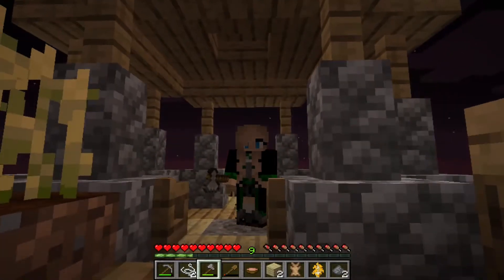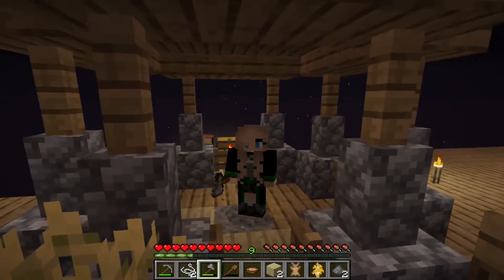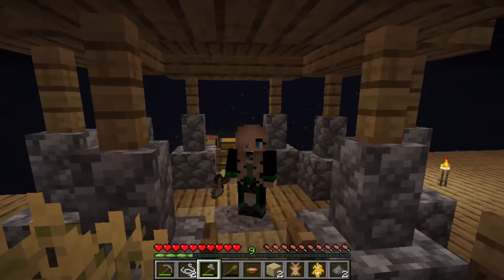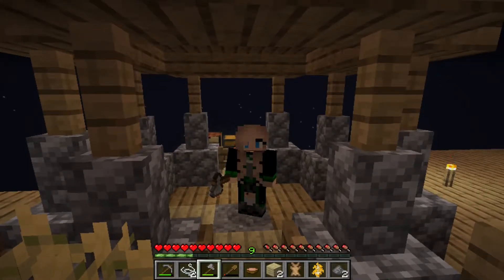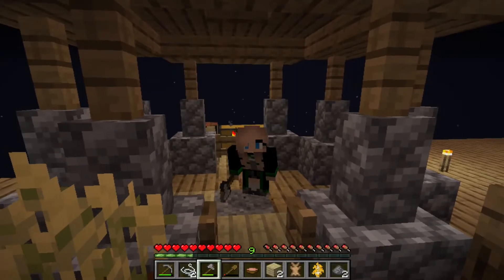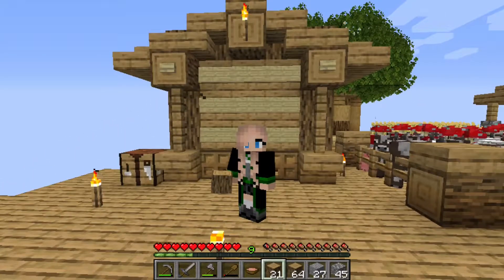My inventory is nearly full. I'm going to put some stuff away and I think we're going to get started on our barn. I don't want to end today's episode though until we have lava or an infinite water source — we've got to get one of the two today. So let's get our barn built and then we'll see which of the two we're going to get lucky with first. Let's build a barn.